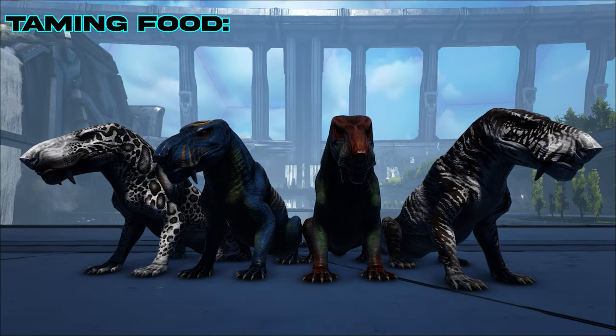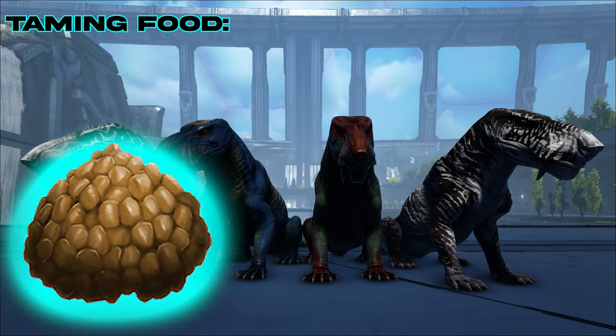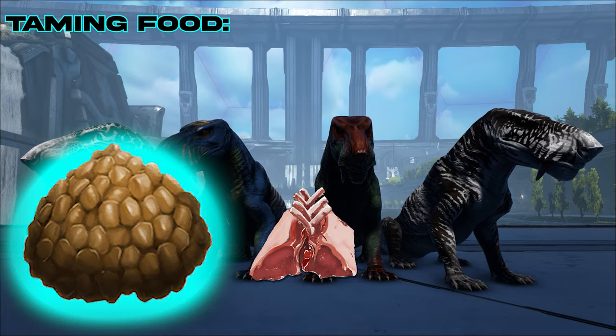The number one taming food for them is Extraordinary Kibble. Your second best option is Raw Mutton, and lastly Prime Meat.